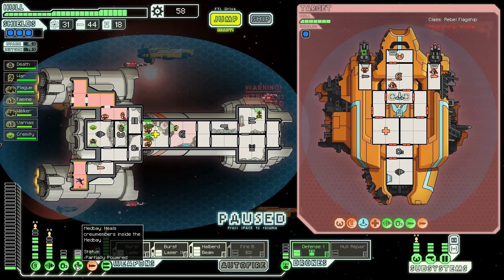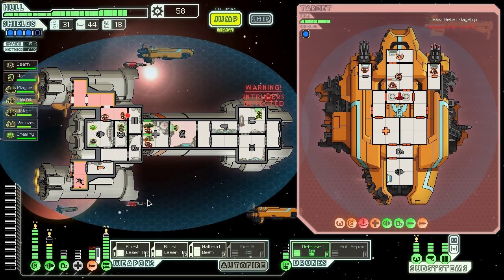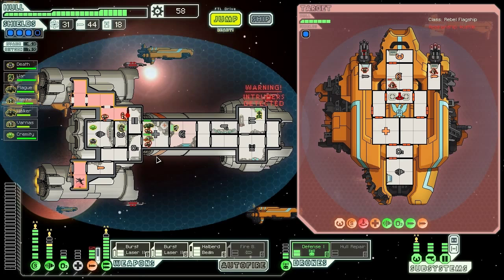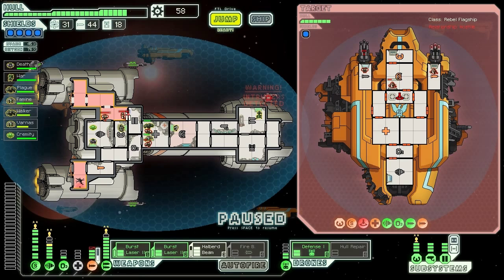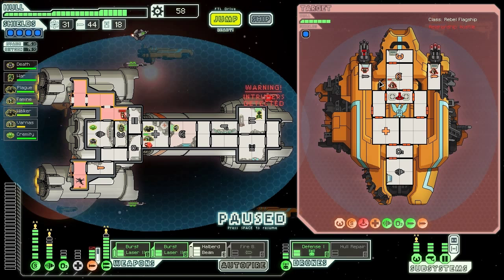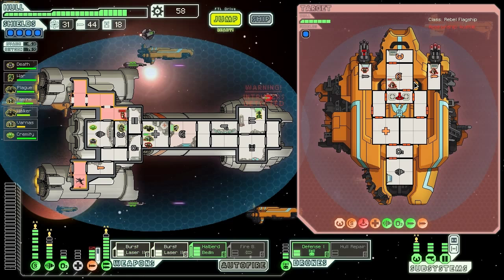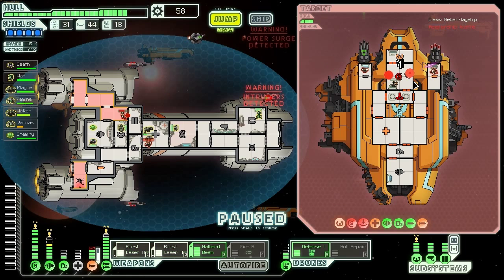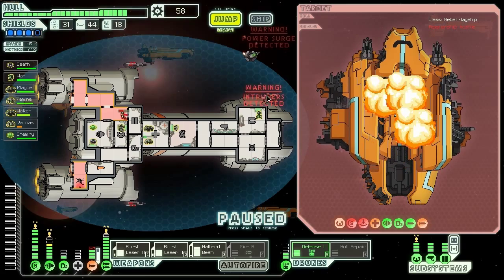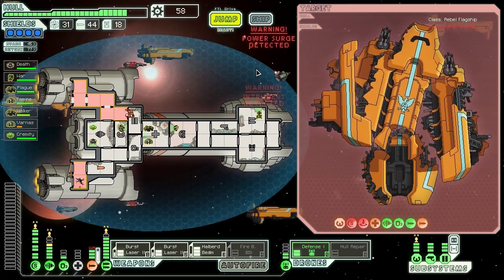Power out of the medbay, back in the shields to block that attack. We're probably going to get an overblast in a second. These guys are suffocating now — they are attacking different doors which will slow them down. We should actually be able to kill these guys before they get to do much else to us. Here goes nothing — fire the burst lasers, and halberd beam them for good measure — and down they go. Nice try, you suckers. Victory.